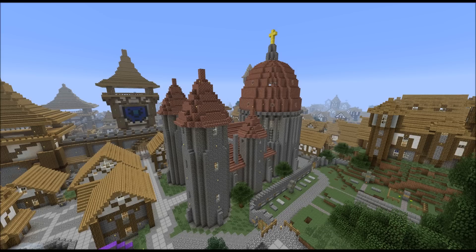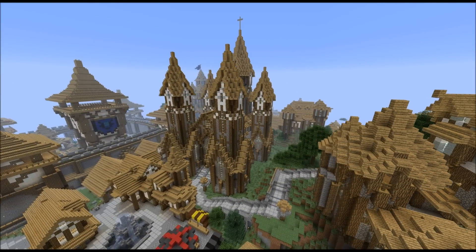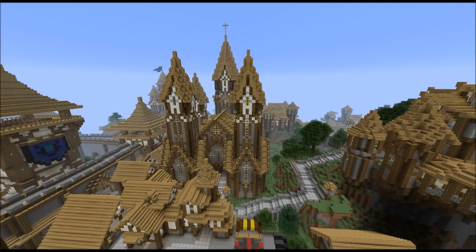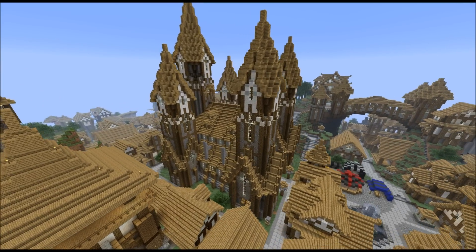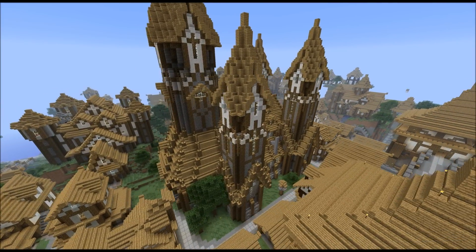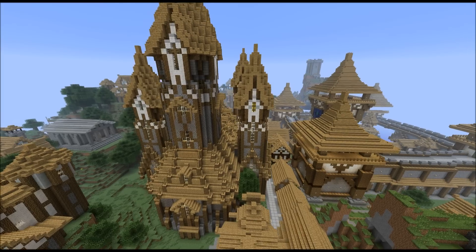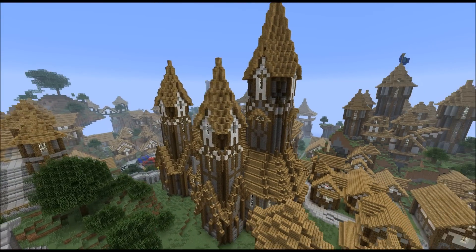It seems that I'm doing this every other month, because I once again decided to tear down the cathedral and replace it. I didn't like the looks of it anymore, so I made the whole cathedral look a lot more Kargathier. I got rid of the red bricks as a roof material and used wood instead, because it just looks better with the other buildings.